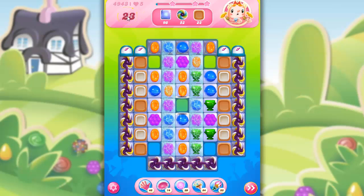So here we've got 23 moves to do several different things. We have to clear out 98 Jolly, 52 Rainbow Twists, and 22 Toffee. This doesn't look too bad to me. The number of moves is somewhat generous.